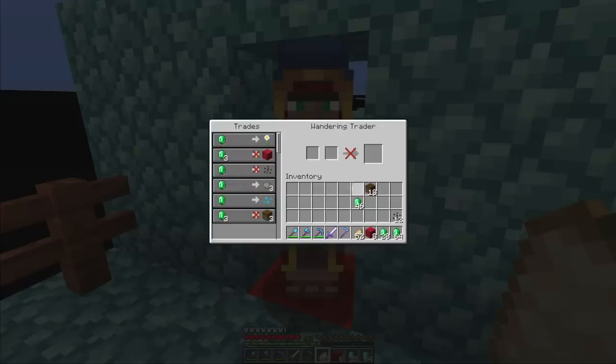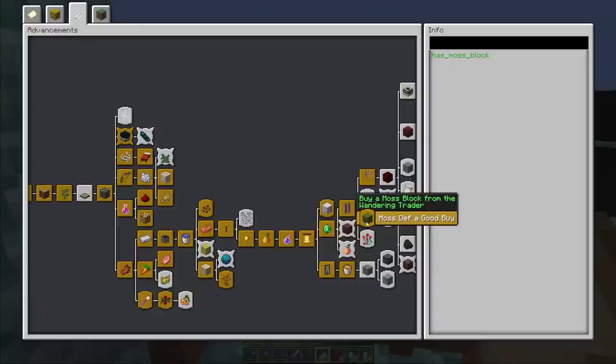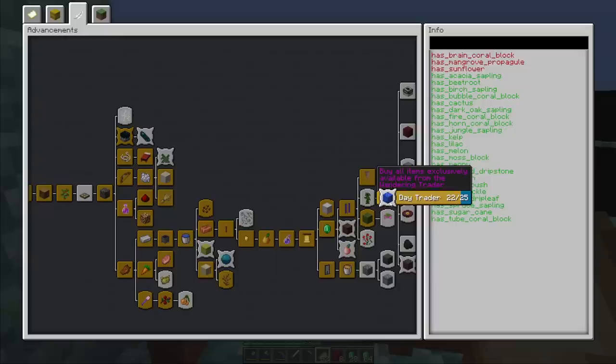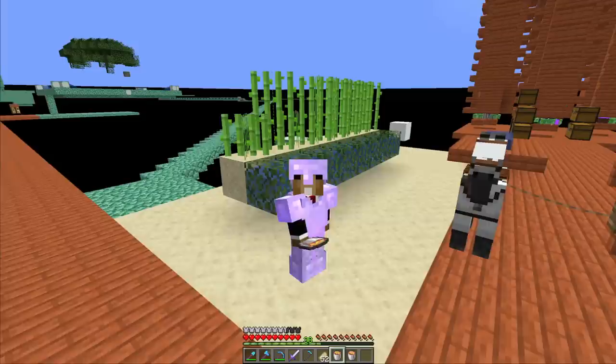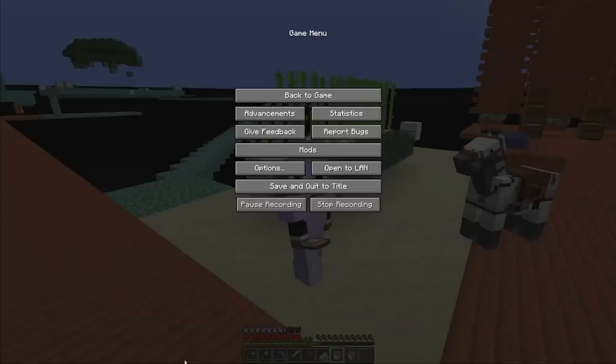We could technically already start automating getting dirt now that we have stone. Let's quickly check the advancements again - we need three more things: the sunflower, the proper ghoul, and the brain coral block.